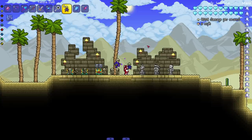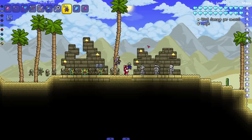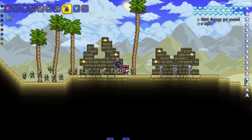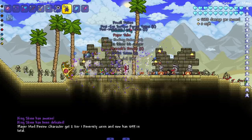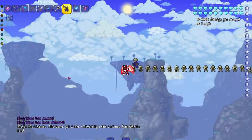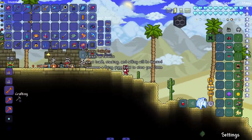Moving on to our last one — the necro doll. This one is just gonna spawn in a bunch of skeletons. This might get a little destructive and loud because these dudes explode. Let's see them in action — they didn't even have a chance! King Slime was gone just like that. Flying animation — the skeletons fly and then do this little pose; very nice.